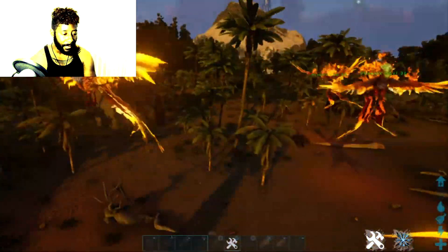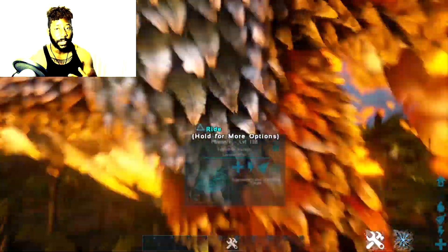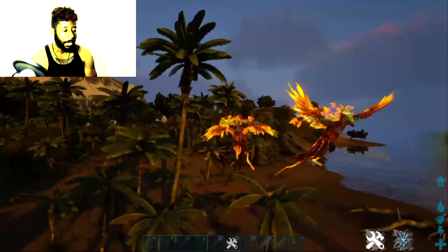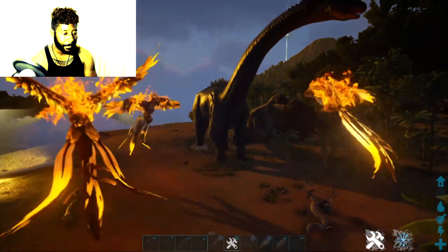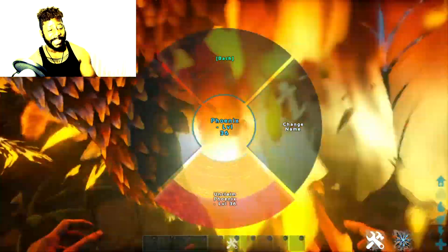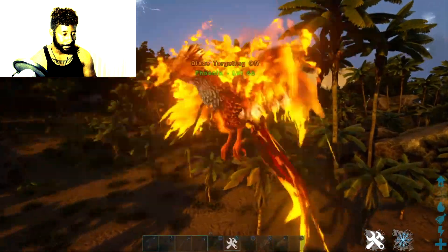The phoenix is tameable — all they have to do is go up to it, click triangle, and claim it. It'll stay there until someone claims it. What I do is spawn them as mine and then unclaim them, so anyone can claim them once they run into them.